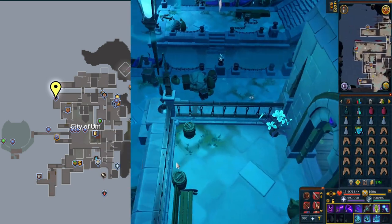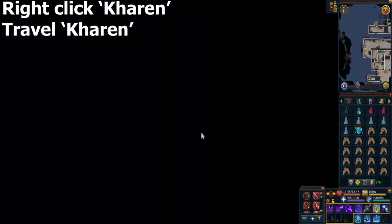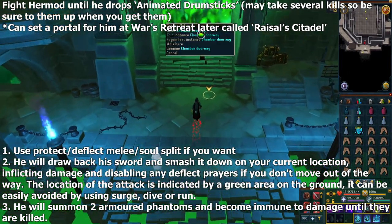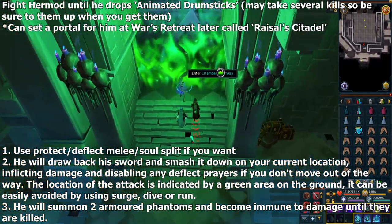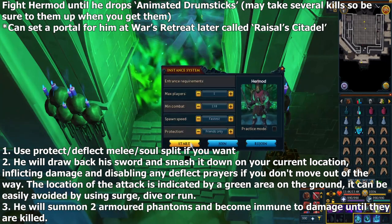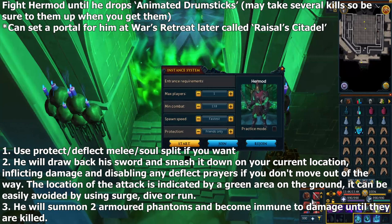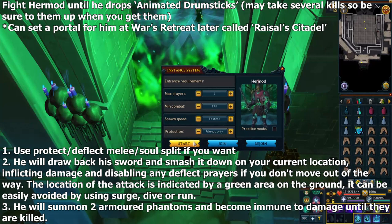Right-click Karen and choose Travel. When you're ready for the fight, enter the chamber doorway to the north and start the instance. You can watch what I do first before doing it yourself, although this is not hard — if you didn't have much trouble in the previous quest, you should be fine here. The mechanics are exactly the same.